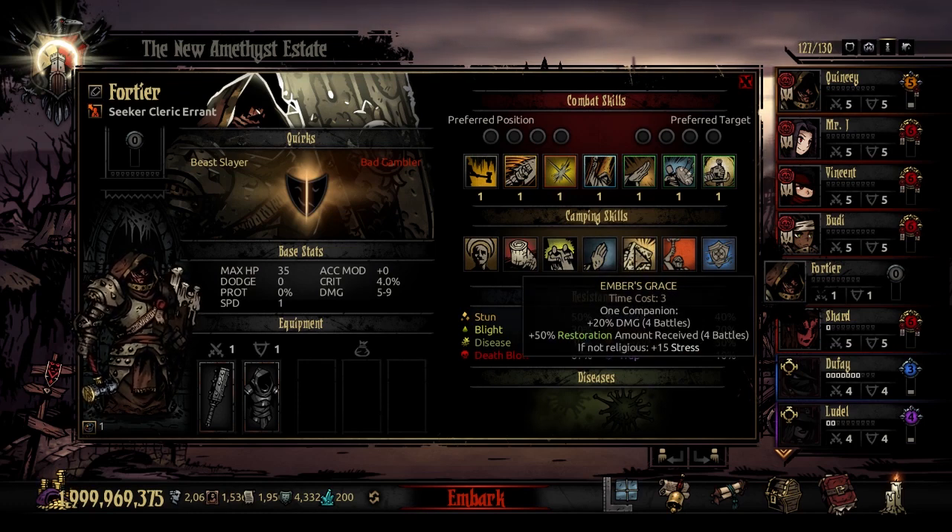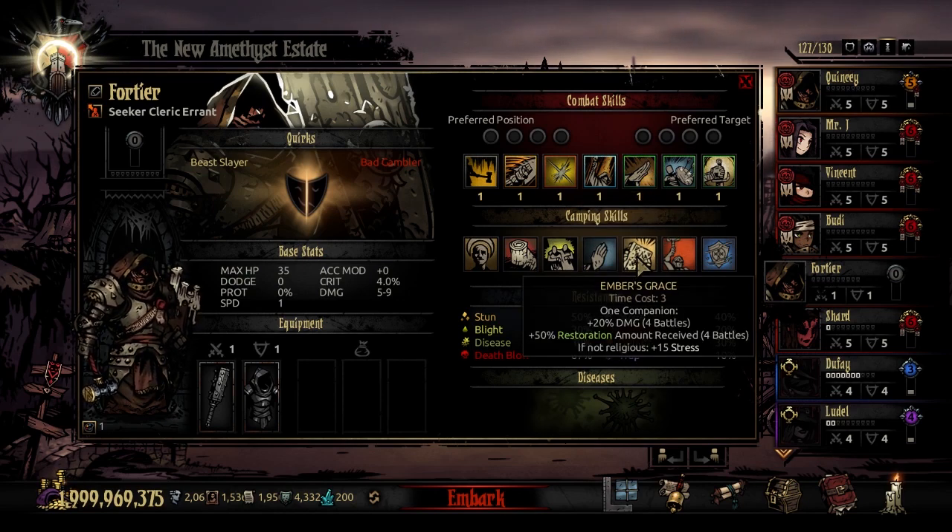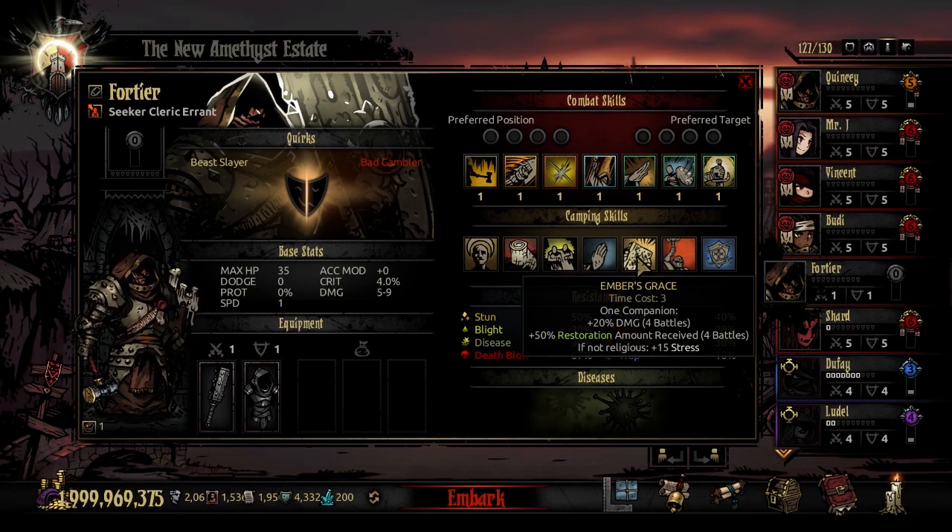The second camping skill is Ember's Grace, time cost 3. Select a companion and they get 20% bonus damage for the next 4 battles, and plus 50% restoration amount received for the next 4 battles. However, if they are not religious, they're going to take 15 stress damage. This isn't bad, especially if you're primarily doing restoration healing with the Cleric Errant. Other healers also come to mind — My Magus and the Milkmaid both do good restoration healing — so this can be a very good prep camping skill for somebody taking a lot of damage.